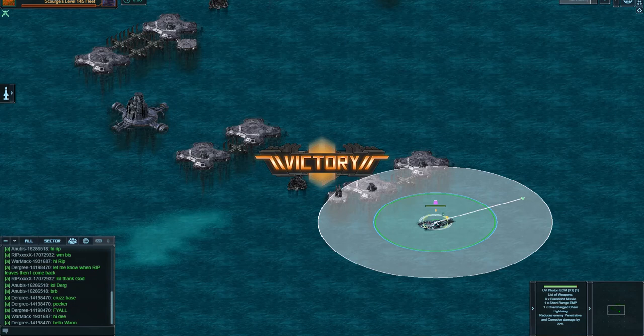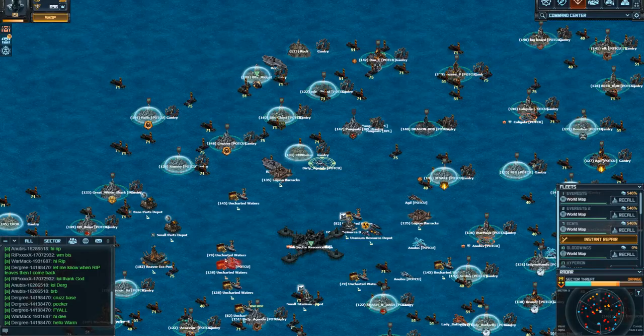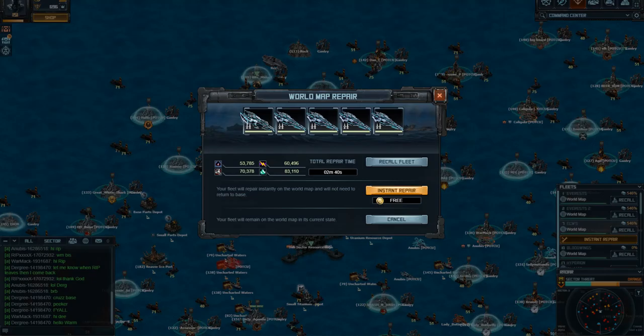Stuck in battle — I guess I'll have to retreat. It won't let me. I'll go to the world map and it will end, but unfortunately it will not show that it's a victory or show the points, but it will give them. You can see the target is gone. So if we look at repair: two minutes, 40 seconds — so instant map repair.